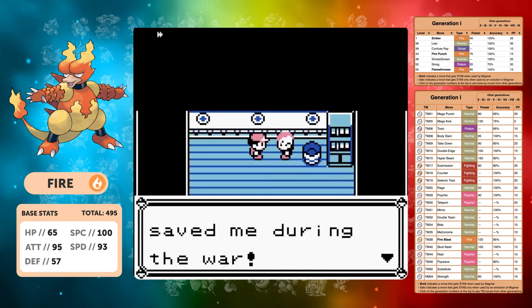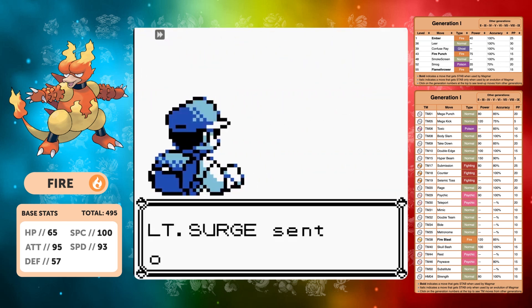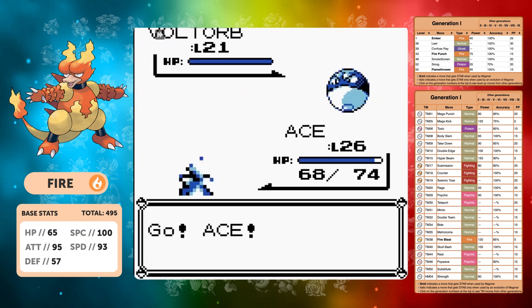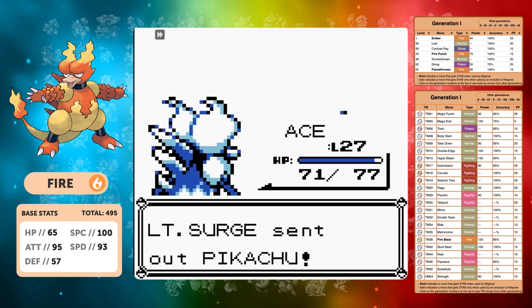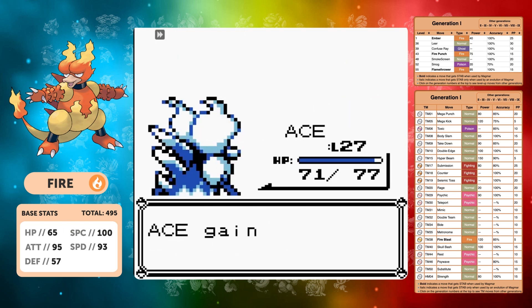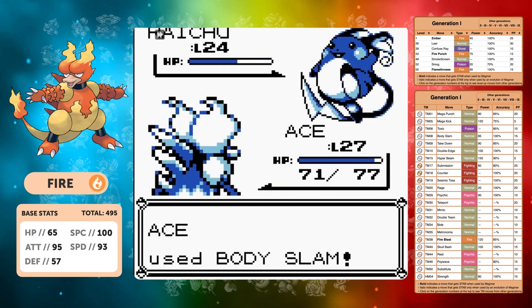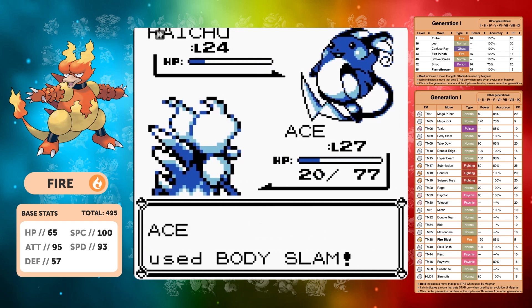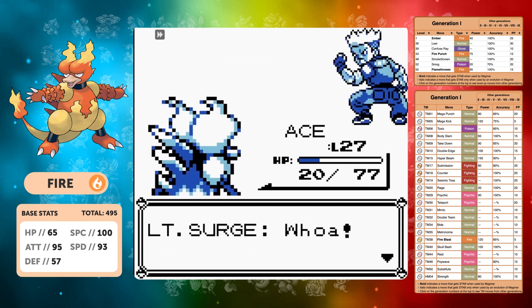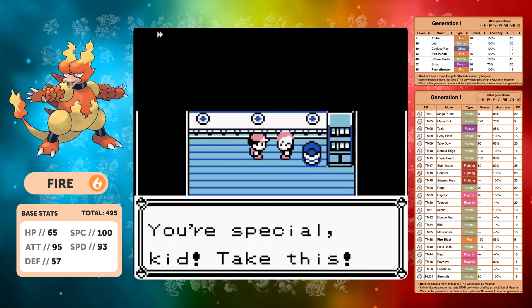Surge is probably not going to be much of a problem — we have Body Slam and his Pokemon are very defensively weak. Body Slam is going to be our main move here — it'll be a one-shot on the Voltorb, and probably on the Pikachu as well. Raichu is out — if Thunderbolt hits it's going to do big damage, but he goes for an X Speed then a Thunderbolt, gets a critical hit, but we still tank it and take it out in two hits. Surge beaten first time.